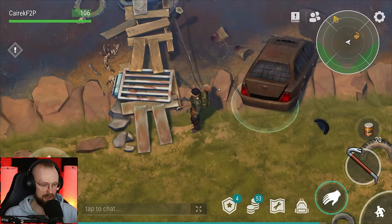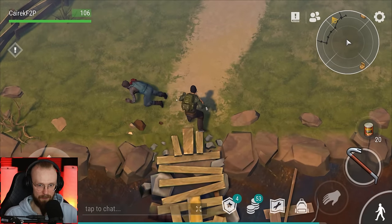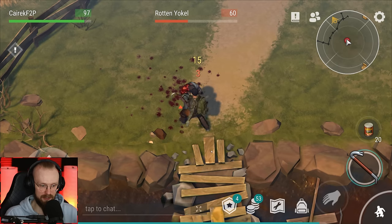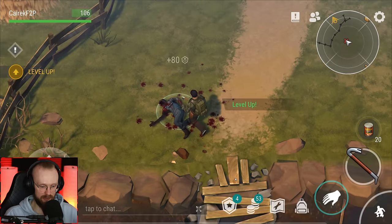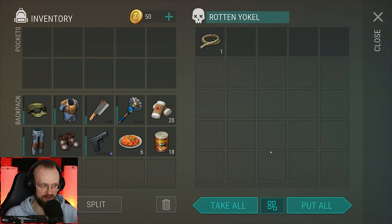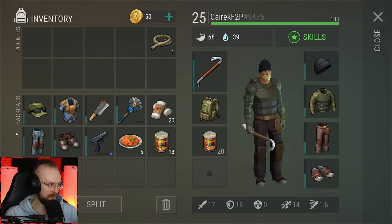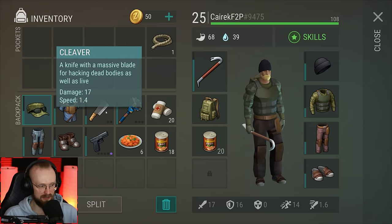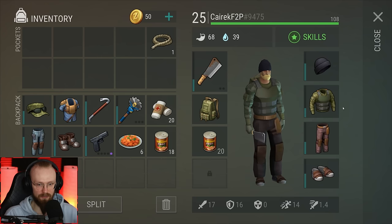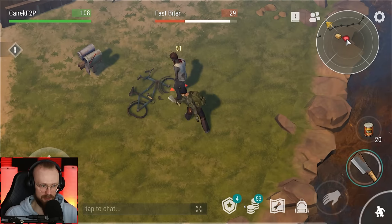I've already looted this thing last time, so we cannot re-loot it again. I've taken all of the resources, all of the weapons, and it looks like this farm location is already different. Usually you have two Rotten Yokels standing at the end of the bridge, but this time we've only gotten one Rotten Yokel - and boom, we've just leveled up. So let's go to skills. We're gonna get the Bruiser perk - some more health. It might feel like we've taken way too many items, but lots of these weapons are gonna break, plus this armor is going to break, so it is kind of nice that we've taken more items.